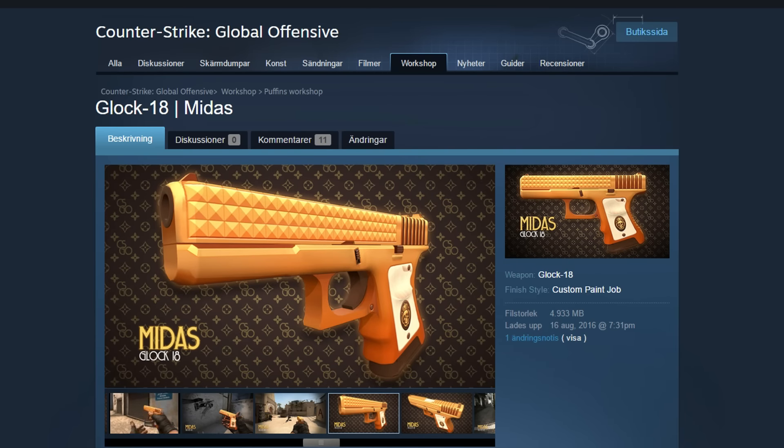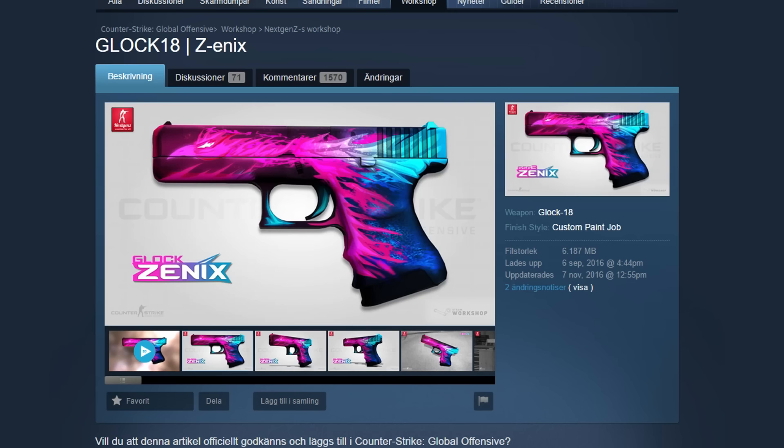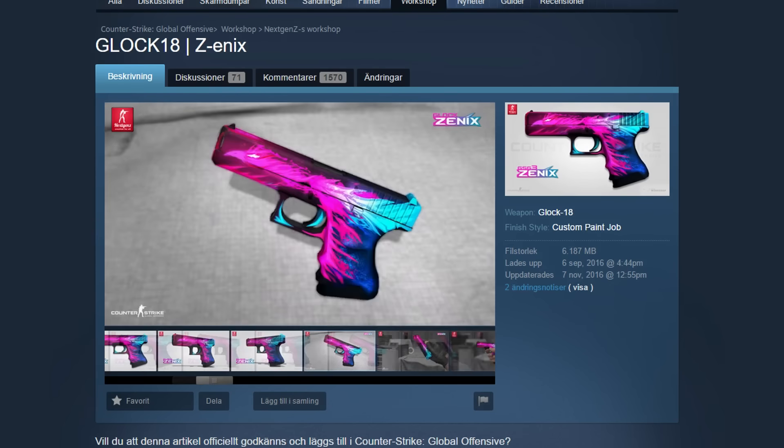If this wasn't in the game it would easily be a purple or pink in my opinion, so we definitely want this in the game. At number 3 we have the Glock 18 Scenics, made by Next Chance — also really one of my favorite skin creators. He's the one that made the Cybex or the Death mode, I'm pretty sure — maybe it was the Cybex.